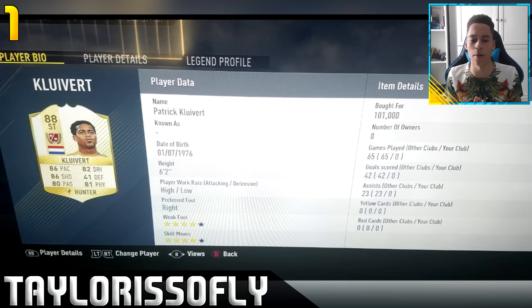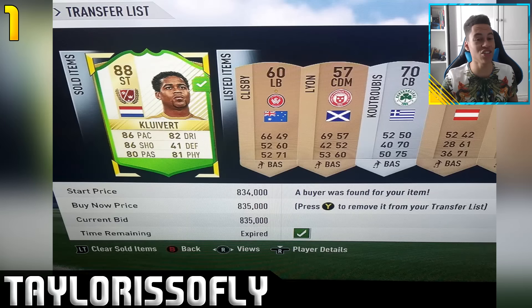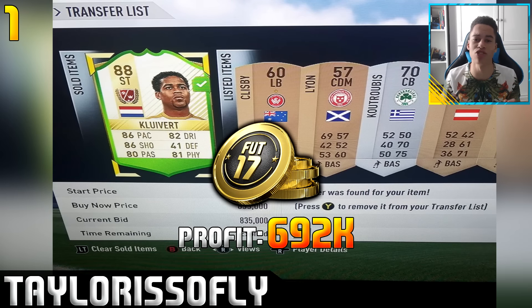In first place, sent in by Taylor IsSoFly - he picked up a legend Clover for 101,000 coins. Speaking to him himself, he was just trying to check the price of the cheapest legend card and he saw this Clover on the market, so he picked it up. He wasn't even really sniping - he said he just searched twice and picked this card up. This Clover sold on for 835,000 coins. He picked it up for 100k and sold on for 835k, and the profit there is 692,000 coins after tax - pretty much a 700k profit on a single card. He nearly made a million coins off one card and all he had to do was search twice.